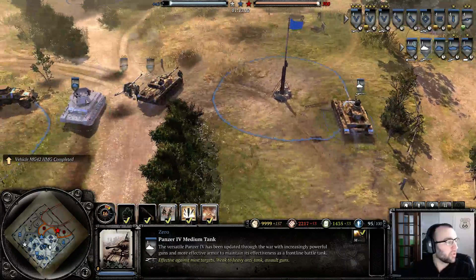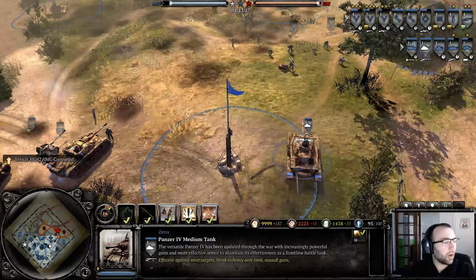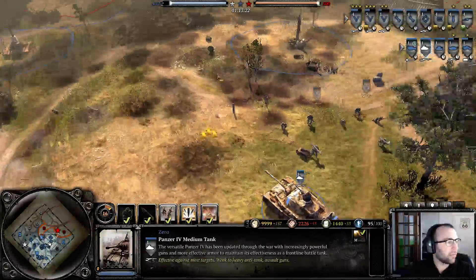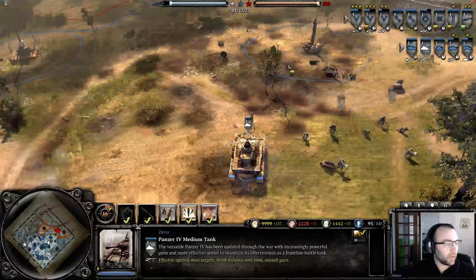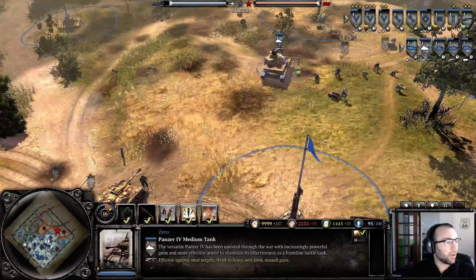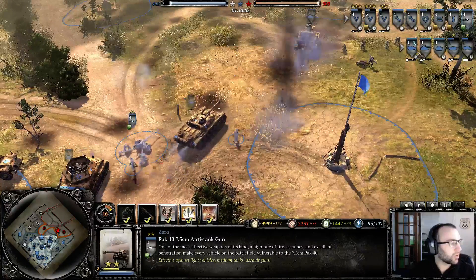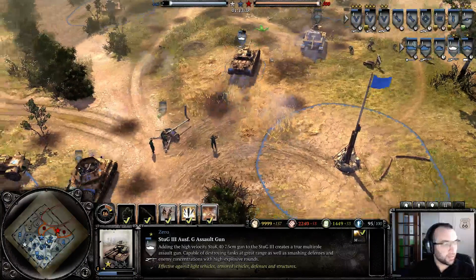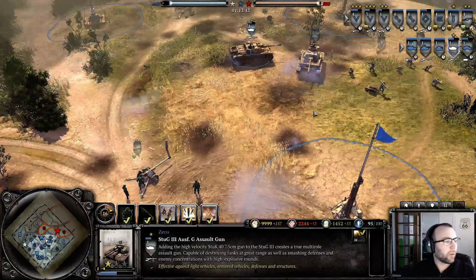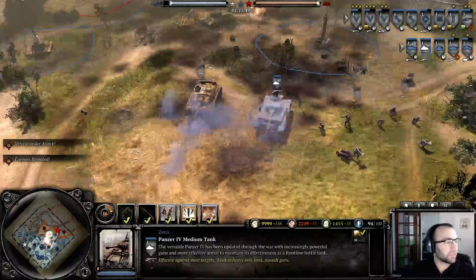The Panzer 4 is your go-to tank. The Ostwind is good against infantry; the Panzer 4 is good against T-34s. It has a rotating turret, so the tank doesn't have to move to shoot at its left, right flank, or behind it. If you tell it to attack ground behind, the turret moves — versus the StuG where the whole tank has to turn and you expose your rear armor to the enemy.